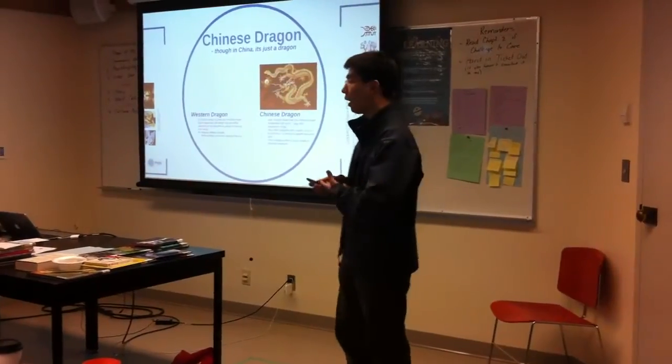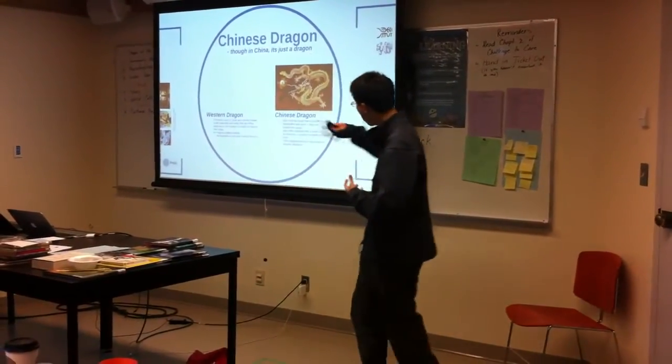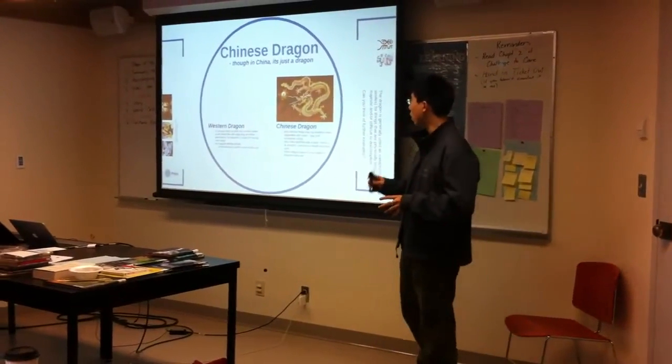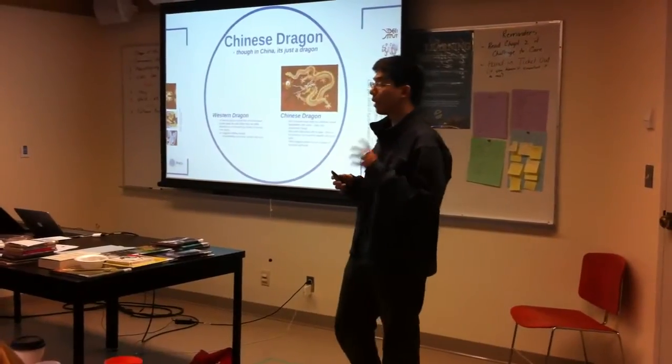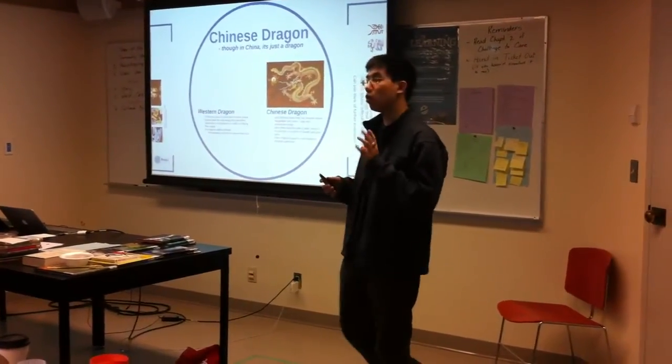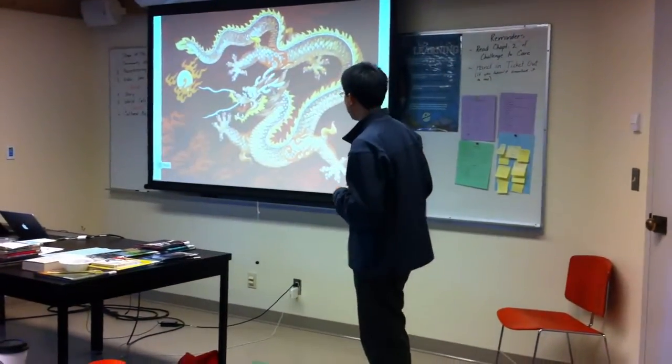The Chinese Dragon also has magical powers. It is serpentine — it looks really like a snake, especially the long winding body with legs and arms on it. It does not have wings; it can be depicted with wings, but it's not necessary.